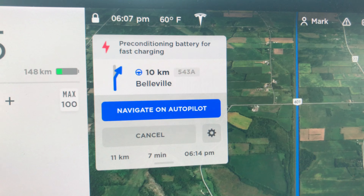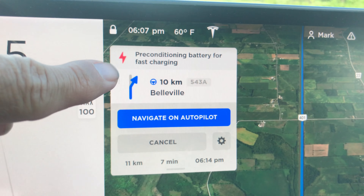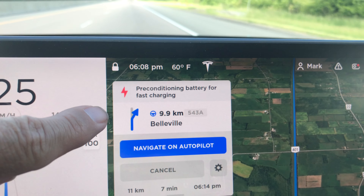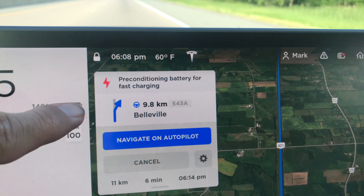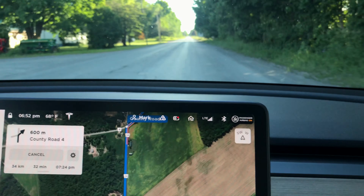Something else I noticed in the new update: we're heading to a supercharger and the battery preconditioning indicator for the supercharger is here now. It used to be green and more prominent — now it's more subtle but it's there. Look at the road — there are no lane markers.